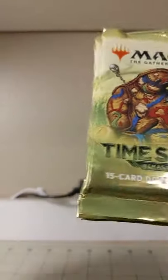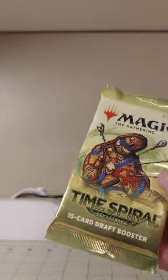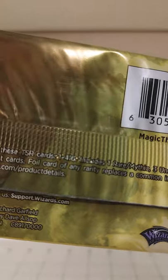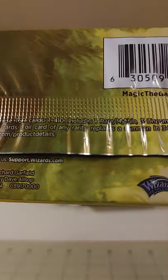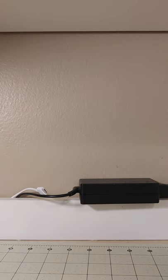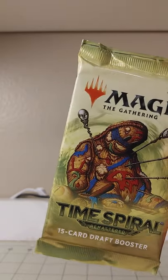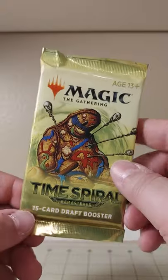We've got Voodoo Vince on the cover here. This is a remastered set, as you can tell by the remastered subtitle. Each Time Spiral Remastered pack may contain TSR cards numbers 1 through 410 — includes one rare or mythic, three uncommons, ten commons, and one bonus sheet card — that's the time-shifted card. I don't know too much about the spoilers for this set. I just know there's a lot of history in it. This was a well-loved piece of magic history, and so we're going to crack four packs today.